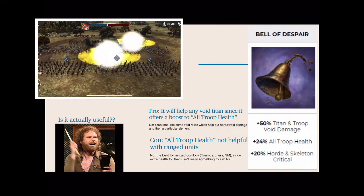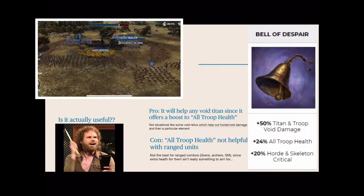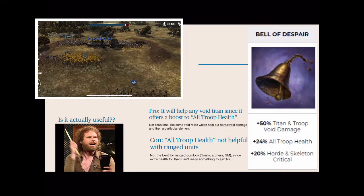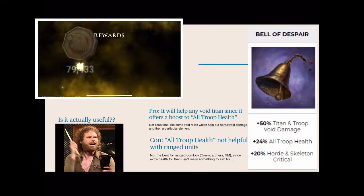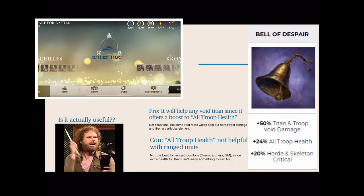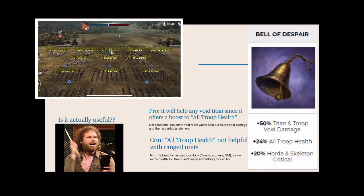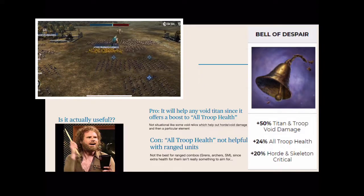However, the con here is that all troop health isn't really helpful when it comes to range units. So if you have a combination that uses Grenadiers, Archers, or Storm Maidens, where they don't need extra health per se, then it's kind of a useless slot, and there are way better relics you can equip on your Void Titans. So all in all, is this going to be something you need for the meta currently? Not really. It's a useful relic, but it's not needed — not necessary. It kind of depends on what you're looking for and if you like rolling with Void Titans.